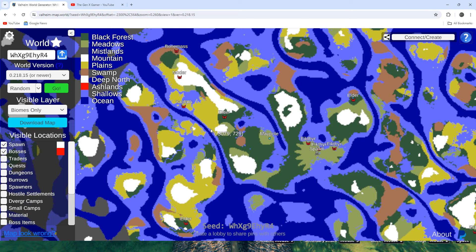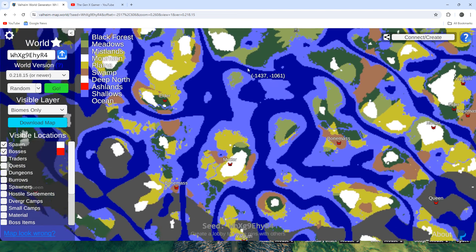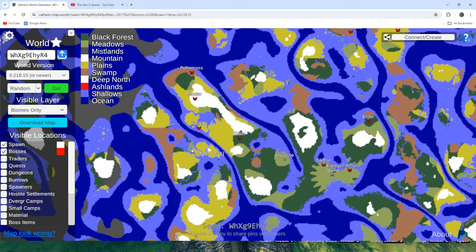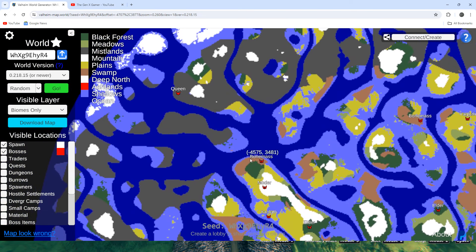This is why it was recommended to me. Elder, Bone Mass, Moder, Yagluth, and Eikthyr are all here near the spawn — all your bosses until you get to the Queen. You're heading north, which is counterintuitive since Ashlands is south, but we've also got another cluster of bosses down south. For an early speed run, this is perfect: Elder, Bone Mass, Moder, and Yagluth are right here, and just a bit north is the Queen.